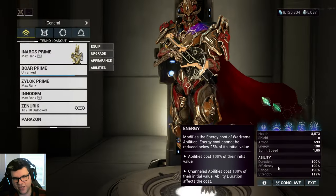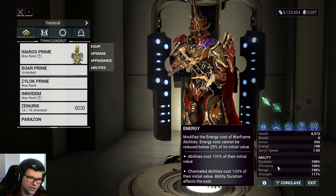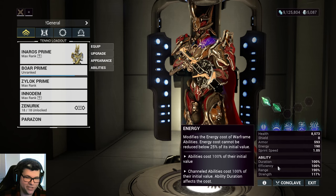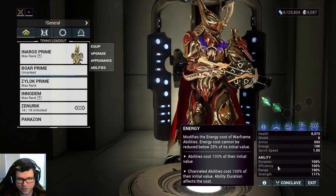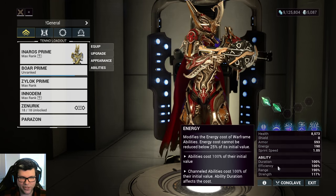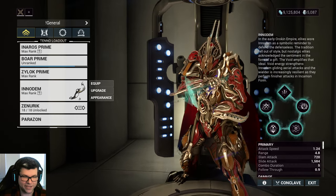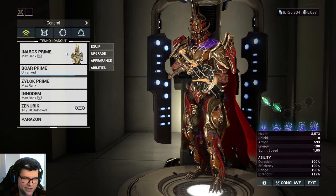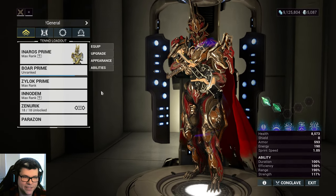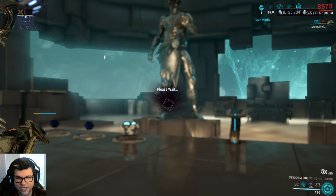Now let's get into the build. There are kind of three elements to the build. There's Inaros himself and the quote-unquote build that I'm using. There's Inaros himself, InnoDem — which I think just sounds like it should be an Inaros weapon, and I use InnoDem a lot with Ash right now, but it's really nice to have another frame that can really leverage this weapon's unique aspects. I'm also using a Hound, which is pretty common these days — Hounds are pretty insane.